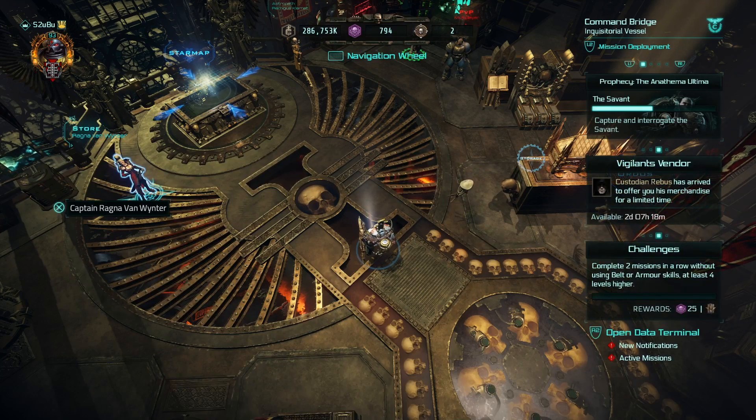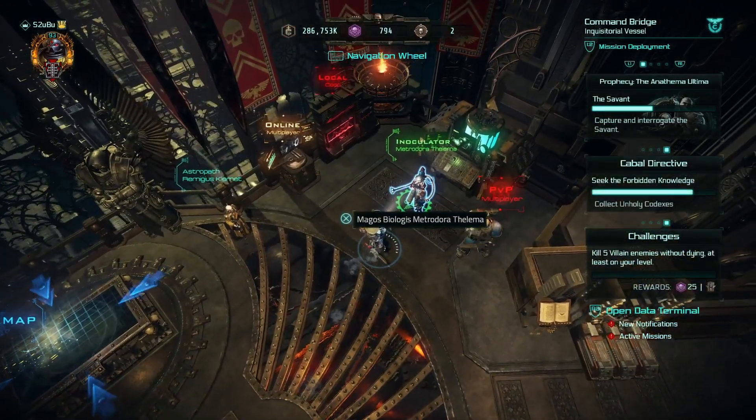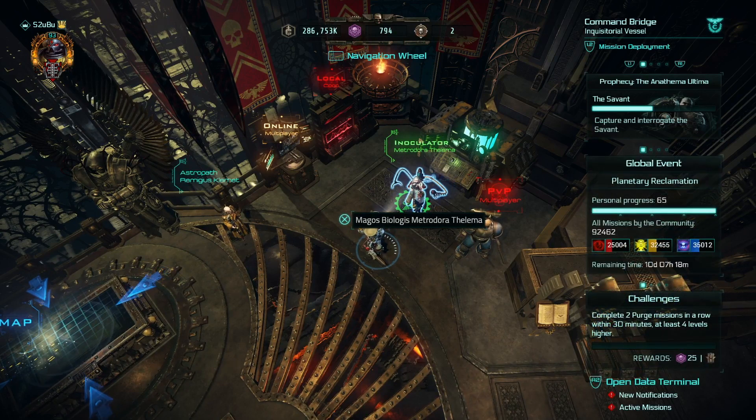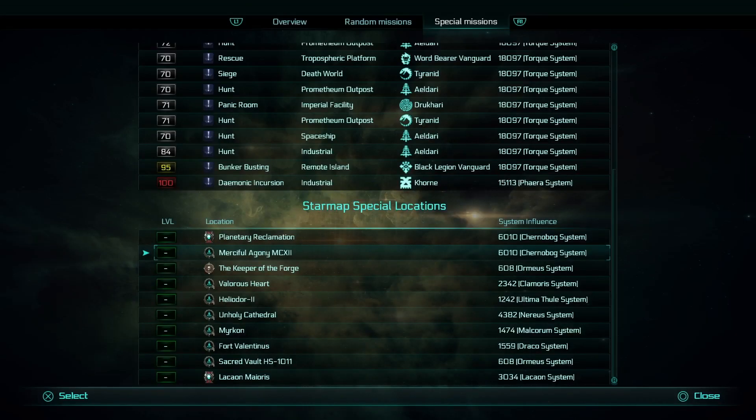What you need to do is head over to the station that you first visit when trying to unlock the Megos Biologis. If you've played the Prophecy campaign, that's not going to help you. But if you have played the main campaign, you will know what I'm talking about. The place is called the Merciful Agony and it's basically a medical void station. Easiest thing to do is head over to the special missions tab on the star map and look in the special locations for Merciful Agony.